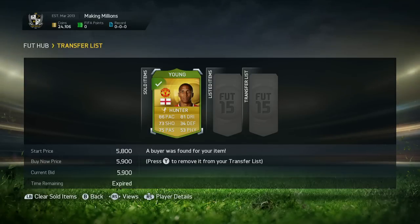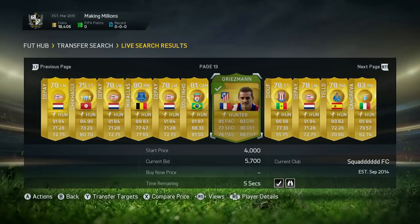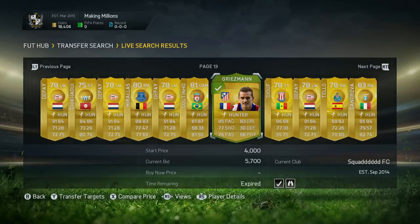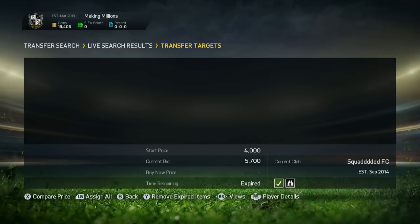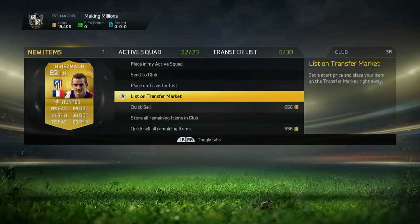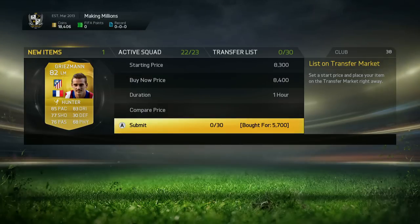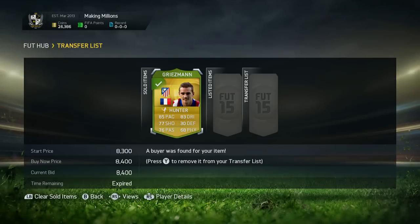It's always great when things sell as quickly as possible, and we do manage to sell the Young — I had to drop his price a little bit, but still a fairly decent profit. This was probably one of the best deals of the episode: I won a player for 5.7k, which is a really solid deal. I'm going to try and sell him on for 8.4k, and that actually sold literally straight away. So I was really chuffed with that — a cracking profit for such a quick amount of time.